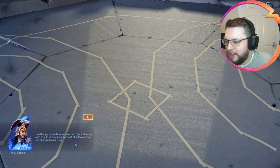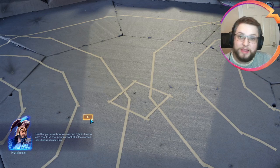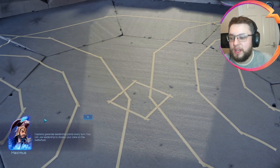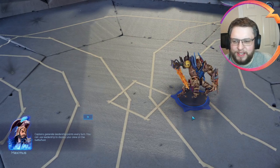Okay so now that you know how to move and fight, it's time to learn about the finer points of conflict in the reaches. Let's start with leadership. So now that leadership is actually in the game, I'm really glad they're working on a tutorial for it because obviously the previous one's going to be a bit different.